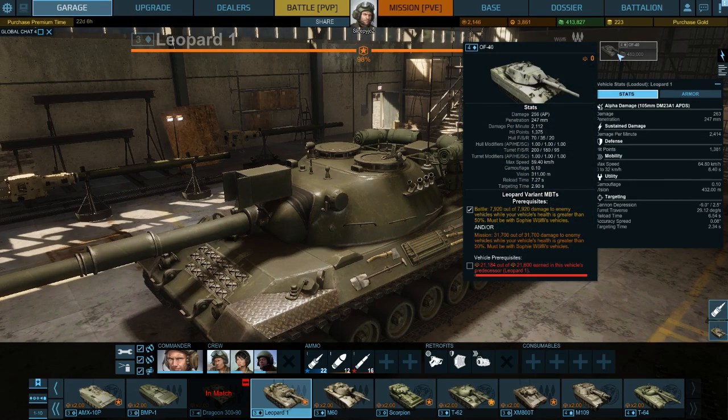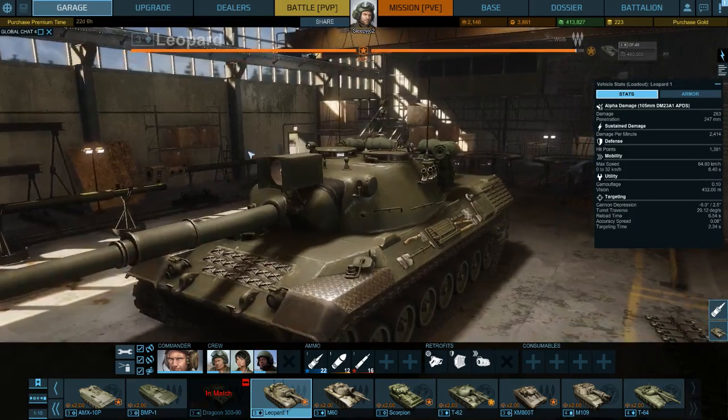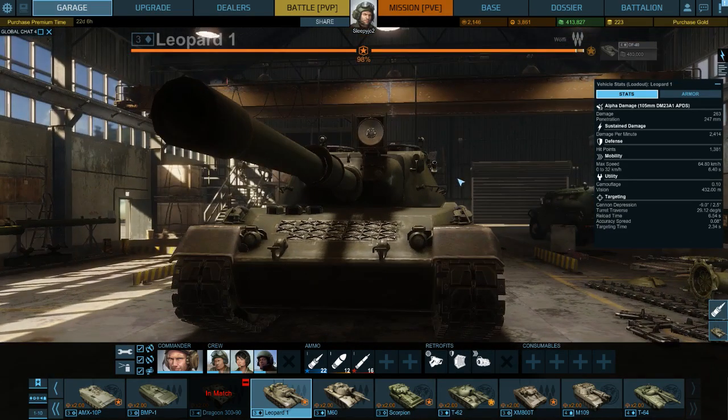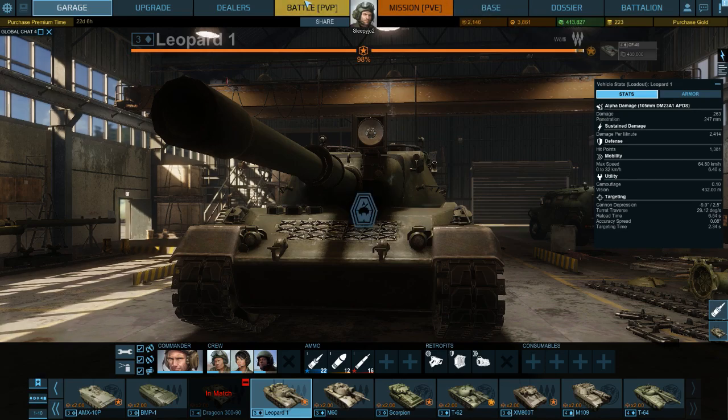We can almost get the next tank, which is basically a slightly better leopard made of slightly more or less tissue paper. I need money, so let's do PvP.